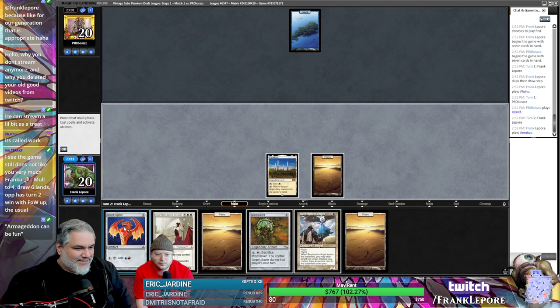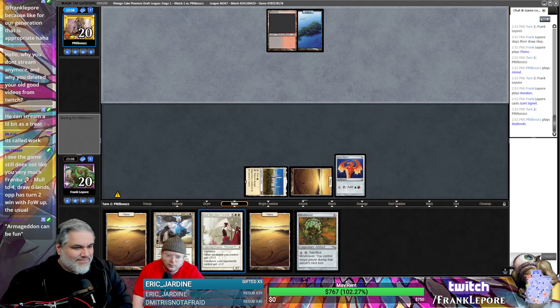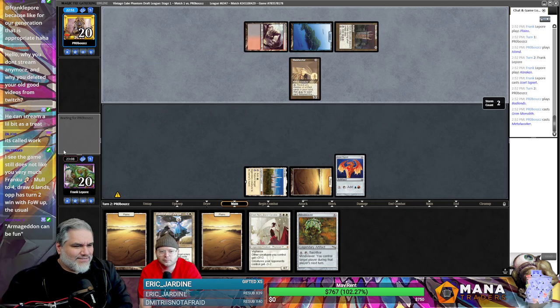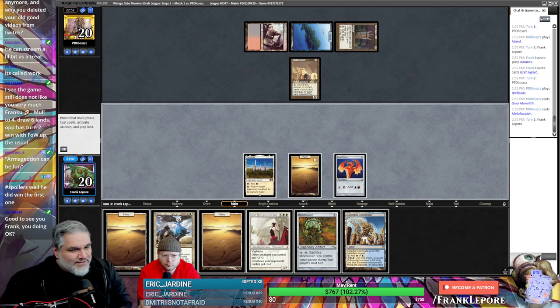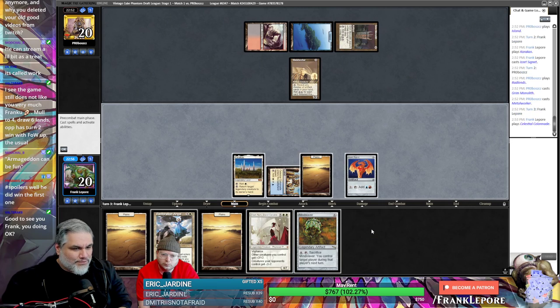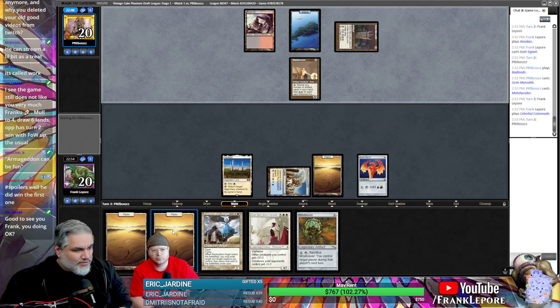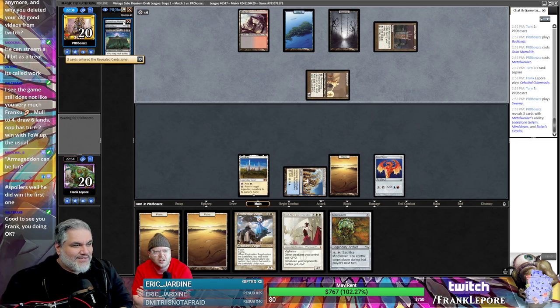The game still does not like you very much. Look at all that mana — it feels good. Restoration Angel next turn. Grim Monolith — they're fancy. Hmm, that doesn't seem good. I feel like I'm not just putting a Resto in for no reason. I'd rather get the second blue down in case we top-deck a Bribery. It's gonna attack with that Metalworker. Six, seven, eight, nine — Citadel and Mindslaver.